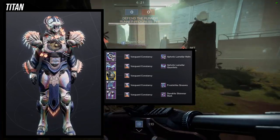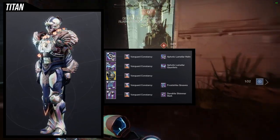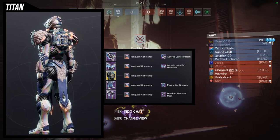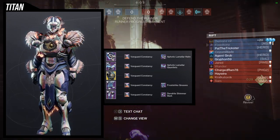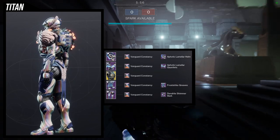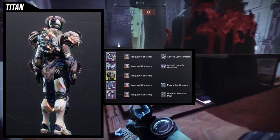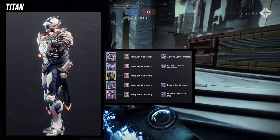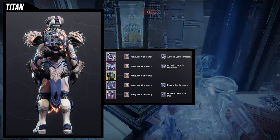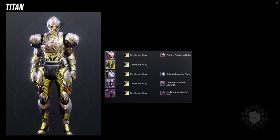I ended up keeping the chest piece because I found a really good shader that goes with the solar flowers exotic — I'll review that soon, I just need to edit it. I like what I did with this set, but this one was more about getting these two weaker pieces out of the way. The shader is Vanguard Constancy — if you want to pair the chest piece with the solar flowers, it's a really good shader. It's more orange-blue, which is why I'm not too bothered by it. Not my biggest fan of this set overall.